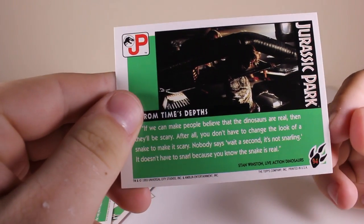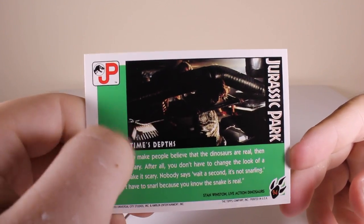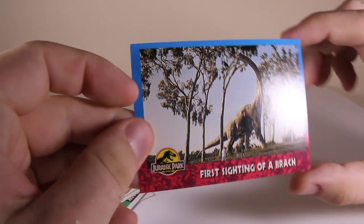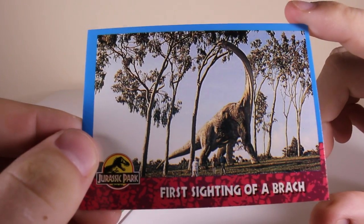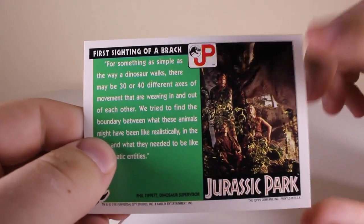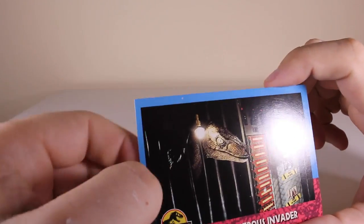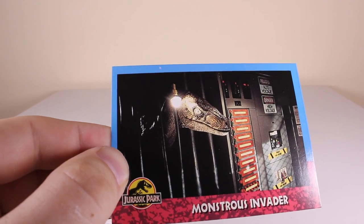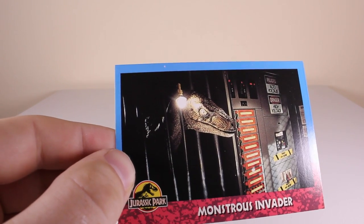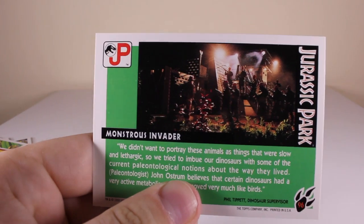There's a picture of the raptor popping his head up from a different angle which we don't usually see either. You've seen this one before - 'First Sighting of the Brach' - and then there's a picture of them feeding the Brachiosaurus from the tree, we've seen that before. This one looks like an on-set picture of the raptor poking his head into the power room - it's called 'Monstrous Invader'.